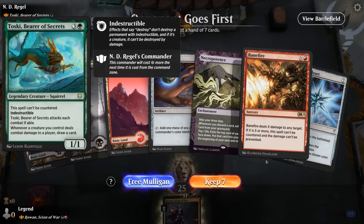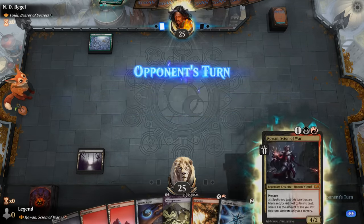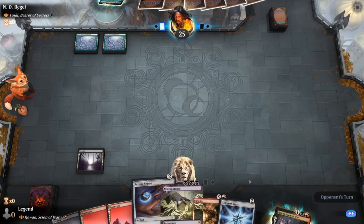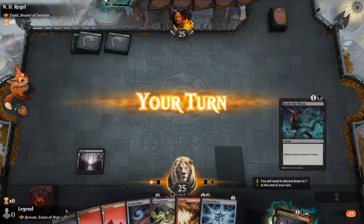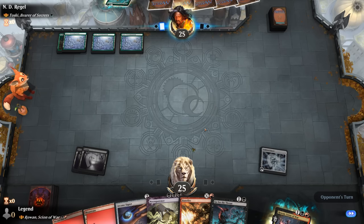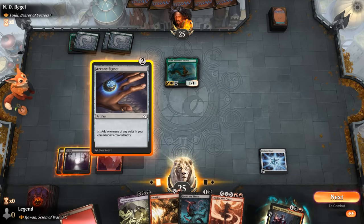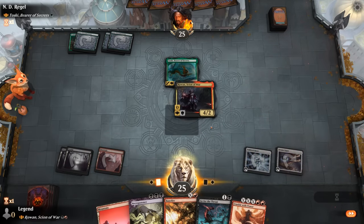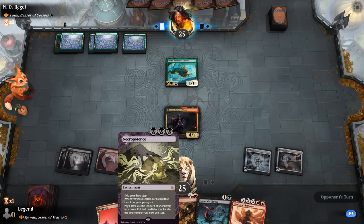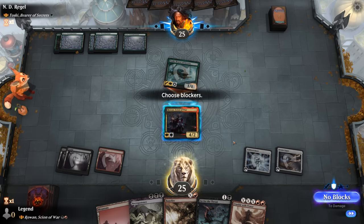Game one: we're on the draw facing Toski. Our hand is pretty nice — Arcane Signet on two and we could already play turn three Necropotence. Monogreen shouldn't have access to a ton of removal, so we can go Arcane Signet plus Rowan in the same turn. Opponent has four mana and plays Toski. Blocking is a little risky in the face of a pump spell — if our opponent played Toski on turn three, it implies they had something to get past Rowan.